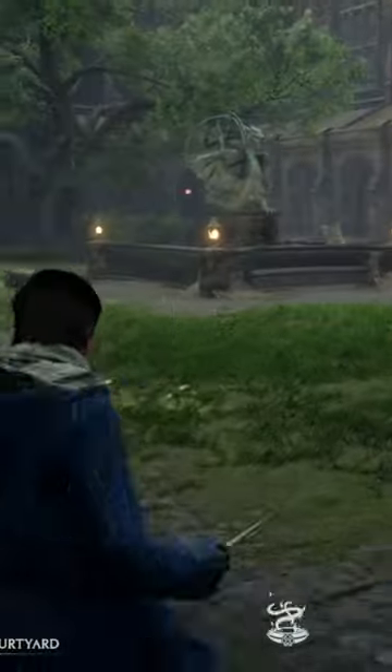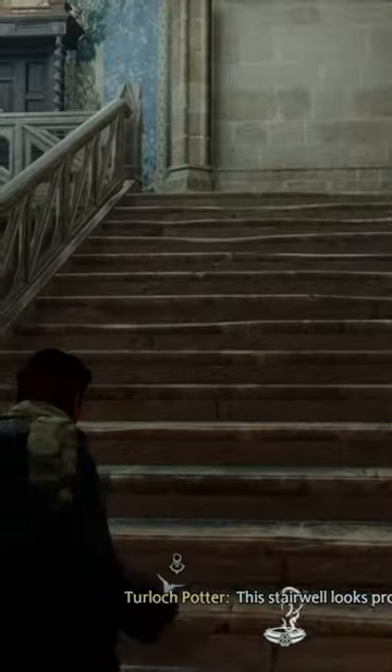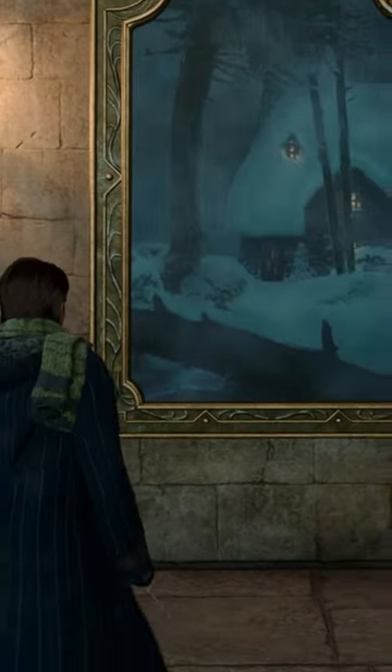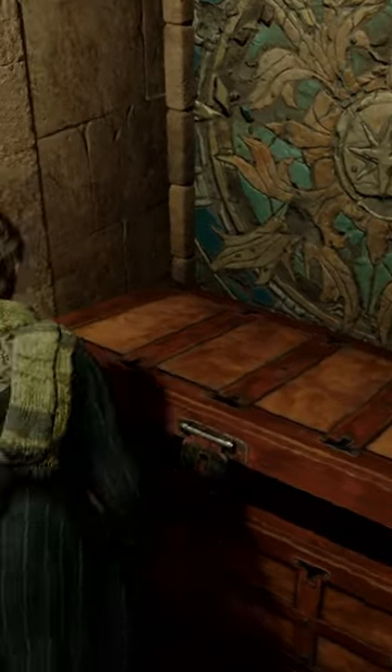Once you come out this door, you'll see that door over there behind the statue. Once you go inside that door, that's when you can go up this set of stairs here. And you can use Accio on this painting to unlock it, and then you get a historian's outfit that you can use as a transmog item in the future.